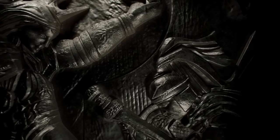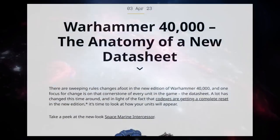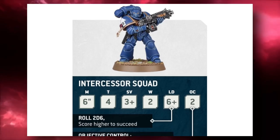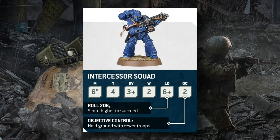We're going to be talking about two separate articles written on Warhammer Community on the 3rd and 4th of April. The first one talks about the anatomy of the new datasheet, and we get a little preview of the current Intercessor Squad. This one looks basically very similar to the 9th edition version, with the same movement, toughness, and saving characteristics.